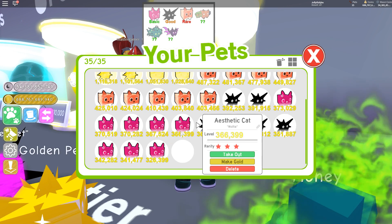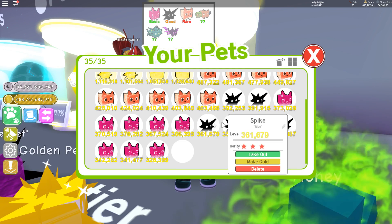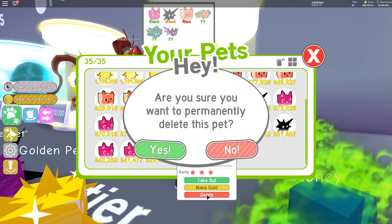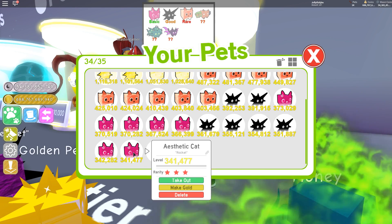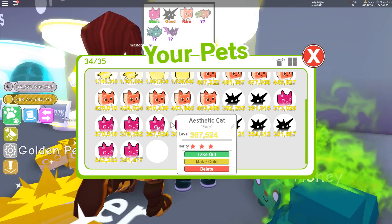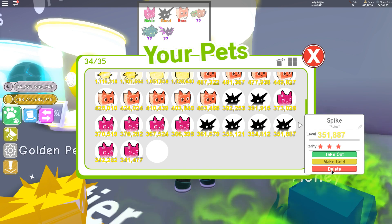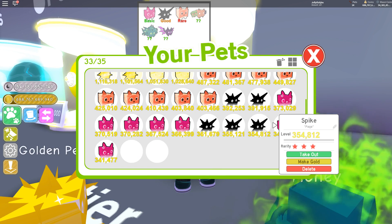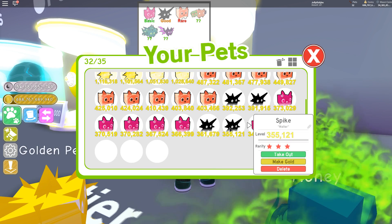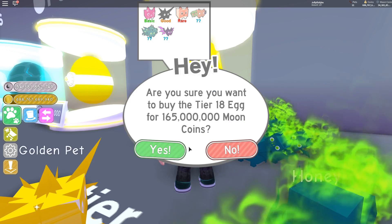We've hit a bump in the road — we don't have enough inventory space and none of them could trade off. The best thing to do is probably delete some of the lower ones. We've got seven of the dark matter ones, so let's delete some of those. Goodbye! Right, let's open some more.